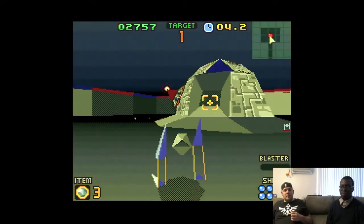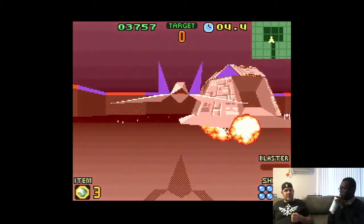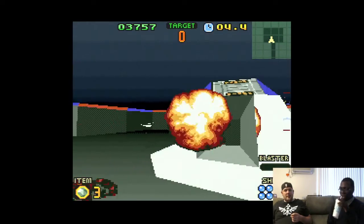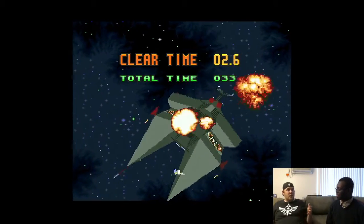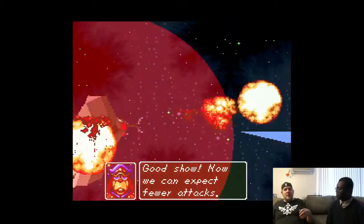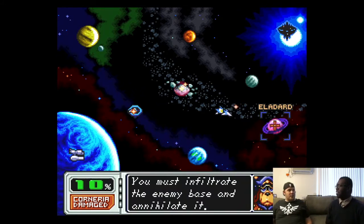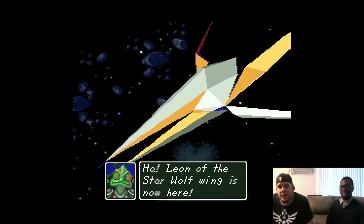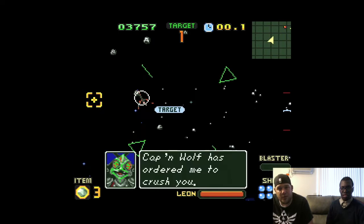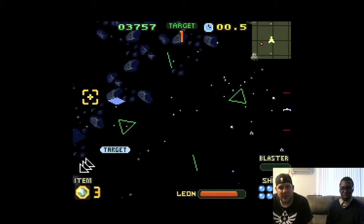There's the whole backstory where Peppy used to be Fox McCloud's dad's partner, and that's why he's part of Fox's group. If you do the 'Mission Accomplished' route, you find Fox's dad stuck on a planet before you get to Andross, and he ends up helping you fight Andross at the end — five ships instead of four. The tank stuff was pretty cool, the submarine stuff wasn't great, but the flying was awesome.